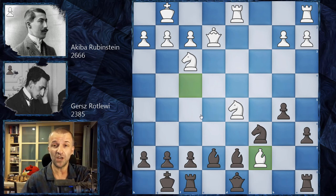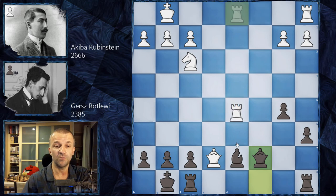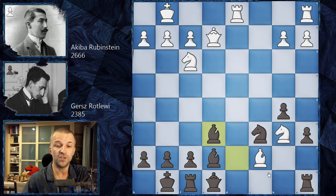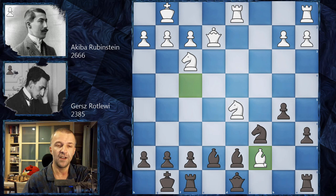Rotlevi tried bishop d7, blocking the dangerous discovery, but after bishop c7 he resigned — what a miniature! Why did he resign? If he plays queen c8, he loses a whole piece — knight c7 attacks the queen, then you take the bishop but you lose another piece. Queen e8 is better but still knight b6 wins the piece or the exchange. Probably best is bishop e6, knight a8, queen a8, but Black's only asset is the pair of bishops, which can be exchanged immediately with bishop d6, bishop e7, knight e7. White has a completely symmetrical pawn structure and a comfortable game with an extra exchange.